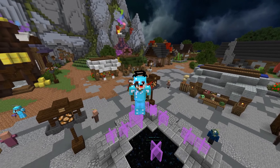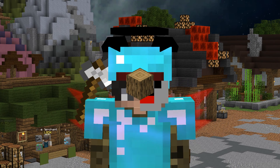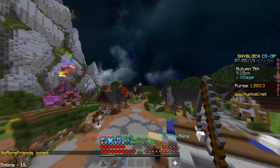What up guys, it's YC and today I'm going to be showing you the fastest way to get wood in Hypixel SkyBlock. Step number one, you go to the forest — it's right there.